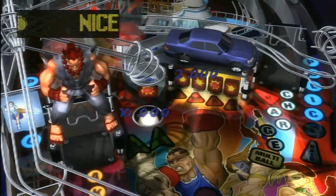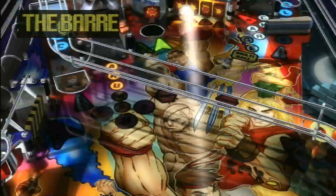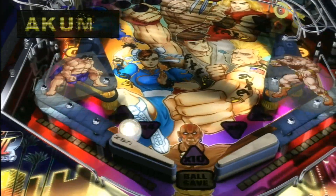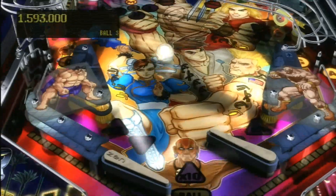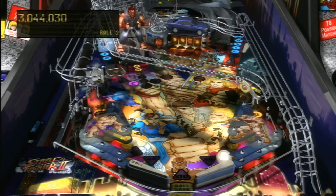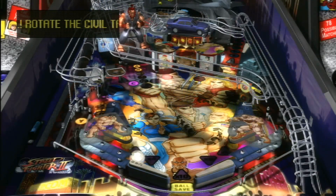This is the super close view, which shows you the detail on the table and looks really cool, except it's extremely difficult to play because you can't see what you're shooting at or what is lit up on screen. When you loop the ball around the left or the right, it lights up the word 'police,' and then these two things pop up in the middle, and then you shoot Cammy on the two pop-ups.